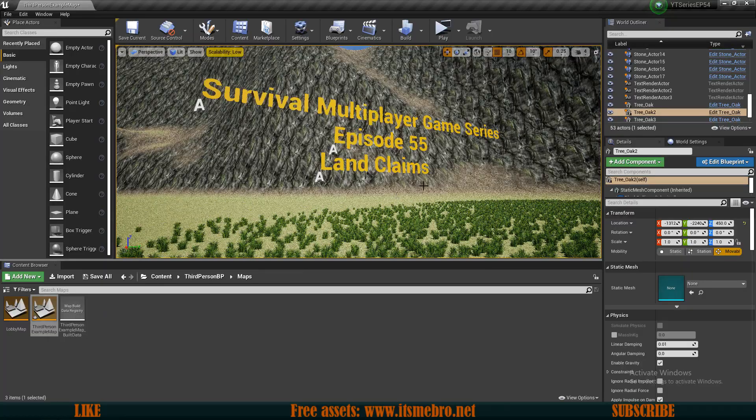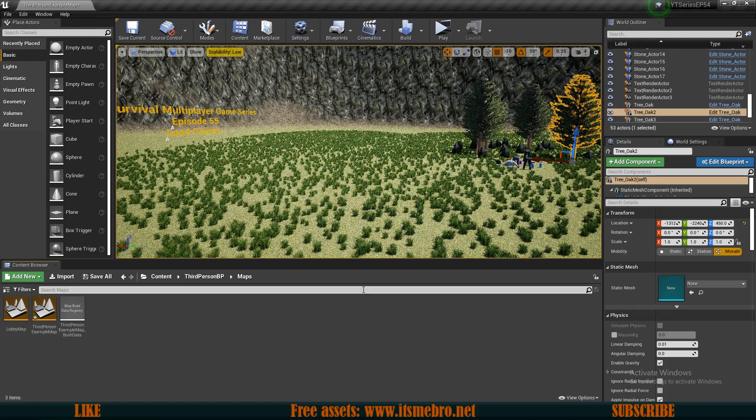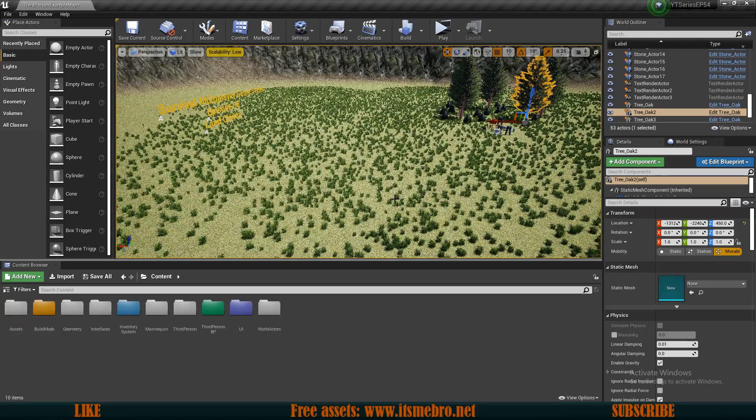Welcome back everyone to another Unreal Engine 4 tutorial. Today's video is a request by one of my Patreons and we are going to revisit our previous survival game series for this. The question was: how do you claim land spots? First and foremost, this system doesn't necessarily need to be built with the survival game systems — these land claims could be used with any system, as long as you have some kind of a building system.